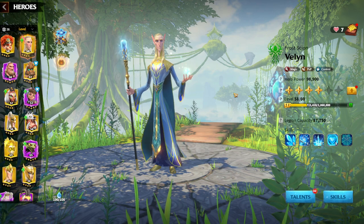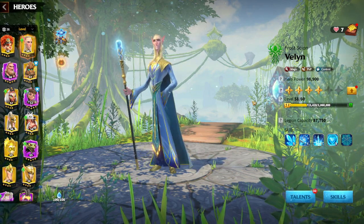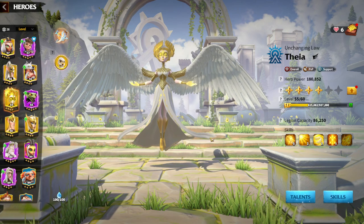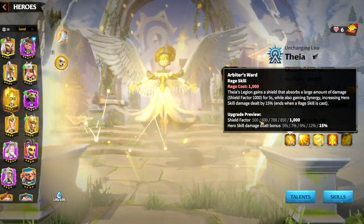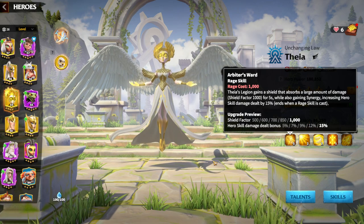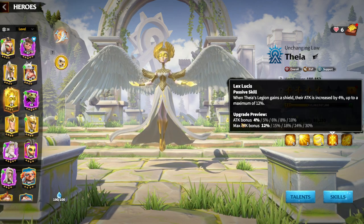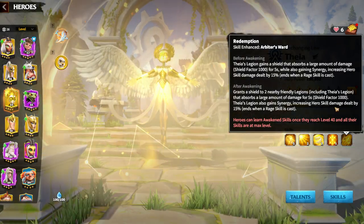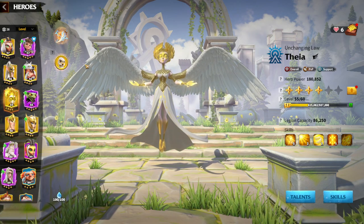One interesting hero pair that might seem awkward is Lilia paired with Thea. I've seen a lot of people trying it. Thea provides hero skill damage dealt bonuses, which is great for Lilia, plus a shield factor meaning you stay alive longer and scorch more targets. Attack bonuses stack nicely, and with an awakened Thea you get even more benefits — increasing hero skill damage dealt by 15% and a lot of shielding. It's not a natural pair for Lilia, but it works.